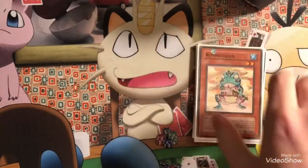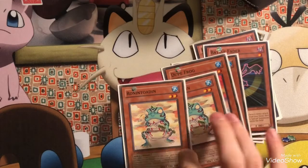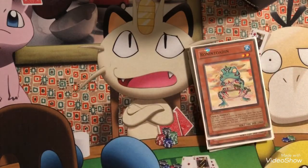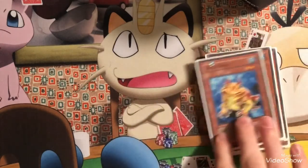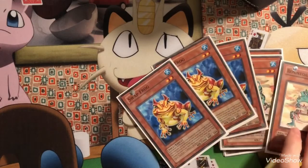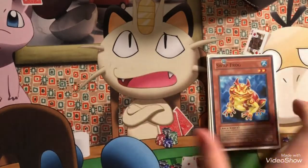We play double Ronintoadin. I really like this card because it gets a special summon by banishing one of the graveyard targets, which would be Dupe Frog, or if I get my second Treeborn Frog I just banish it. Then we have the best frog in my opinion — we play triple Swap Frog. Swap Frog is a good special summon to get a monster on board; he can make Toadally Awesome with Ronintoadin or Dupe Frog.